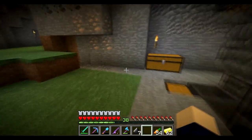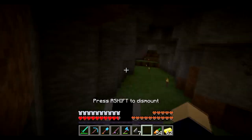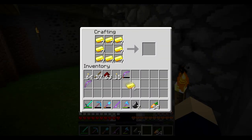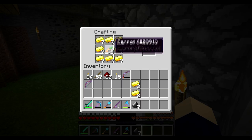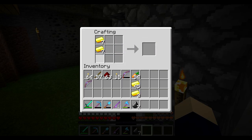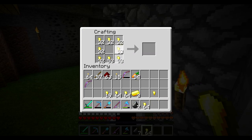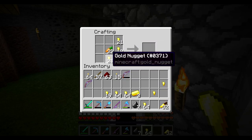In the meantime let's go back over here. Is it the same as like a golden apple, or is it nuggets? Okay, so it's nuggets — that's a lot easier and a lot more accessible. So let's make all those into nuggets. Probably didn't need that many, let's make half a stack.